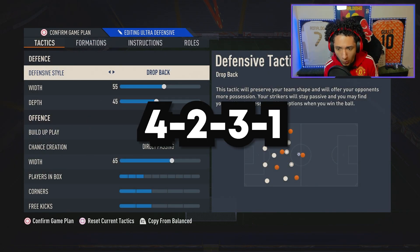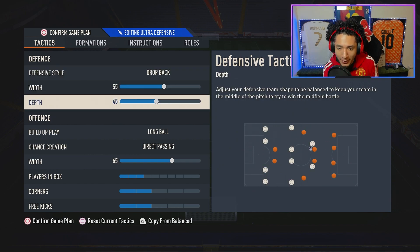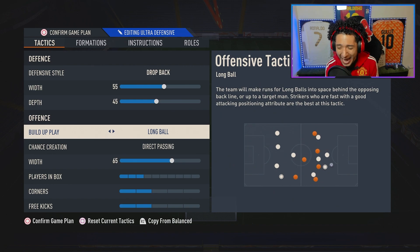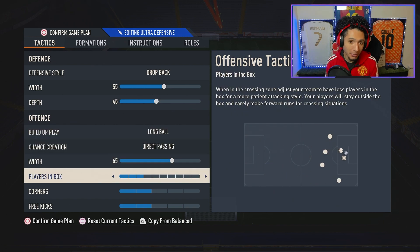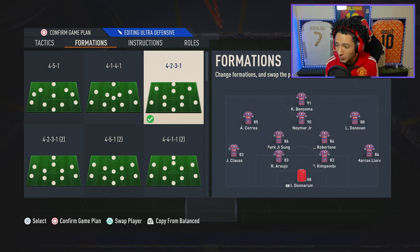Starting with Ultra Defense, we've got the 4-2-3-1. We've got Drop Back for defensive style, 55 width, 45 depth — the depth is important, you want everyone to stay back and come back. We've got Long Ball and Direct Passing, 65 width with three players in the box. More conservative: two for corners, two for free kicks.